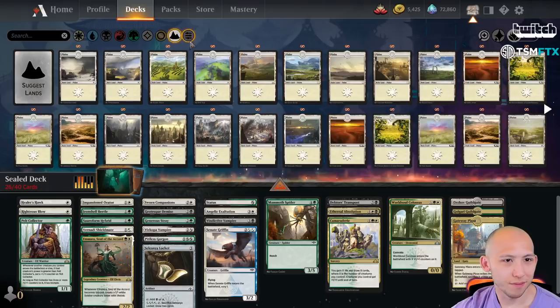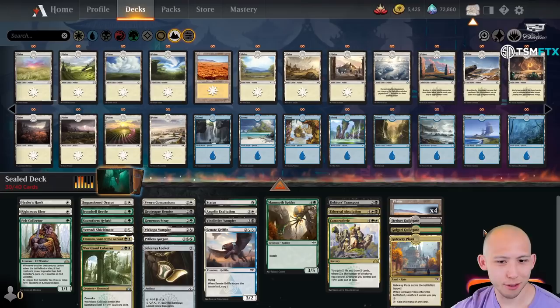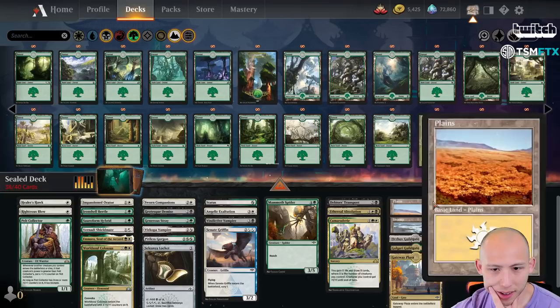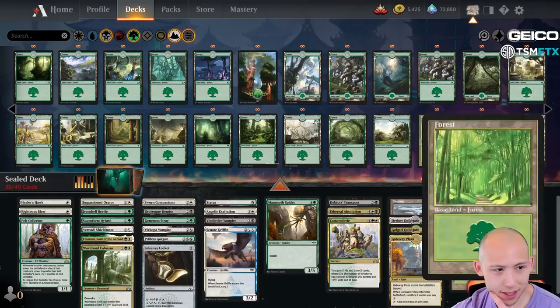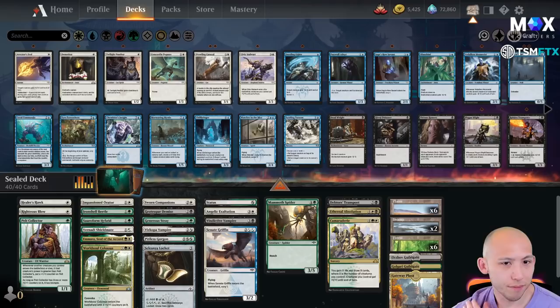Let's try something like this. I don't think this is some crazy good format, but it's just something to shake things up while we're a couple weeks away from Streets of New Capenna. So we have one, two, three black sources as it stands — probably two Swamps is reasonable. That's five, six, seven white sources, five, six, seven green sources. We just go up one of each. Eight, eight — seems fine.